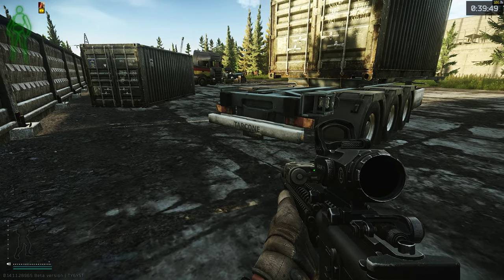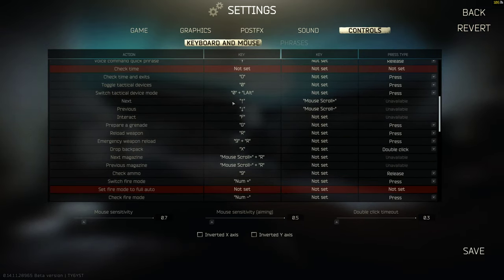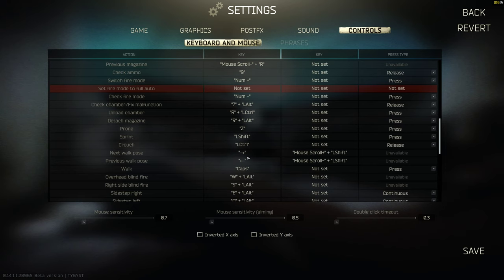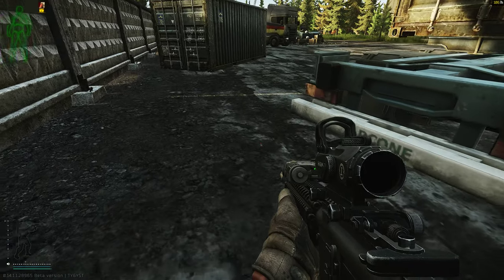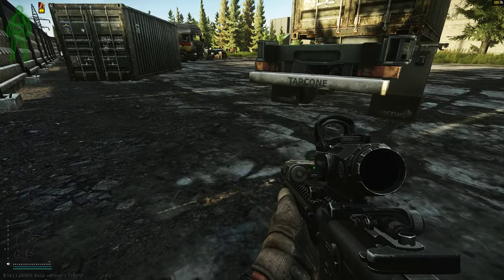Now it's working. What you do is — as you can see, next/previous is usually mouse wheel, and for next walk pose it would normally be shift or alt and mouse wheel. If it doesn't work, set it as your alternate key instead. As you can see: shift mouse wheel and mouse wheel for up and down — my walk speed is working and the mouse wheel is working.